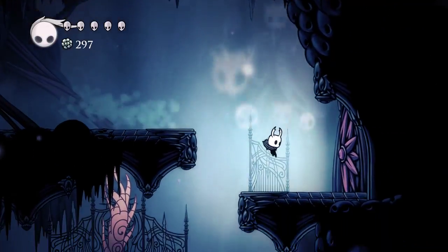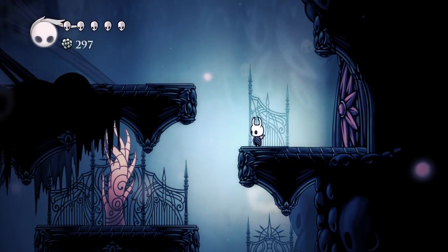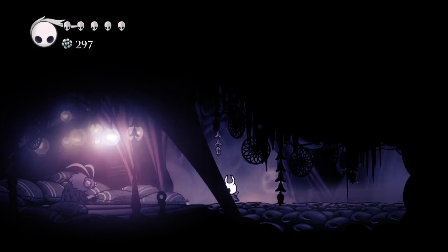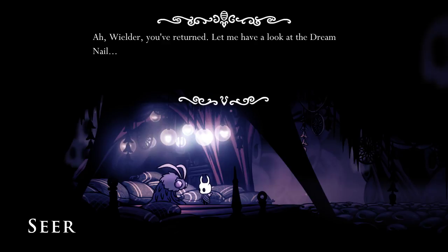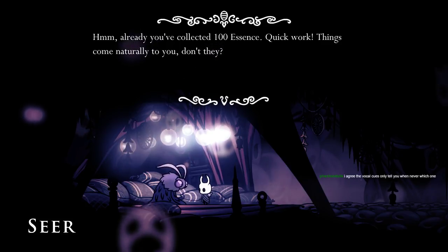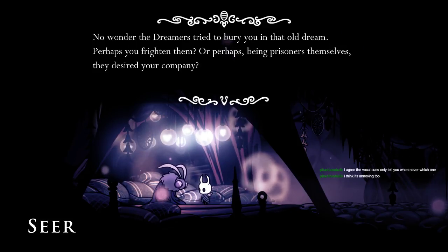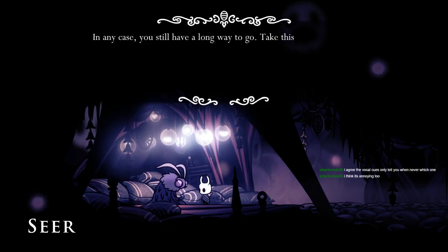This is coming from a person who has finished the majority of the Metroid games and most of the Castlevania games. Let's go to this. Hello. Wilder, you've returned. Let me have a look at the Dream Nail. I've already collected a hundred essence - quick work. Things come naturally to you, don't they? No wonder the dreamers try to bury you in that old dream. Perhaps you're frightened. In any case, you still have a long way to go. Take this old trinket as encouragement. Return when you have collected two hundred essence.